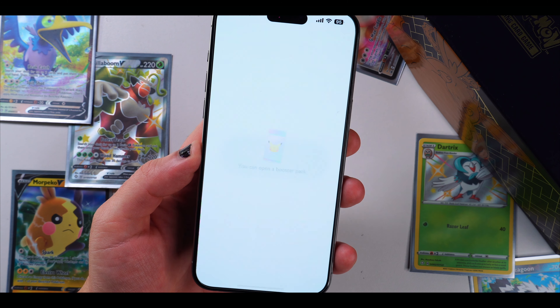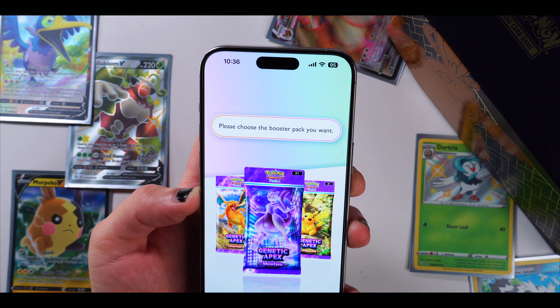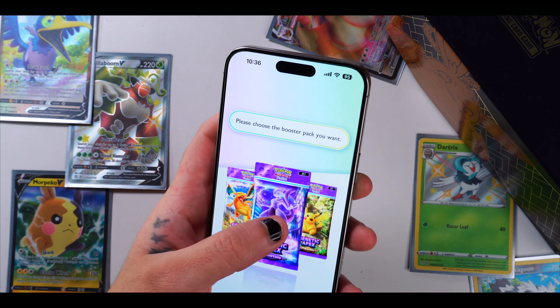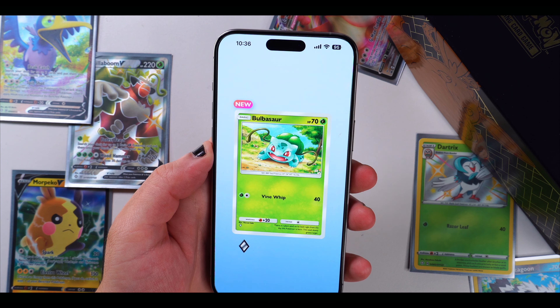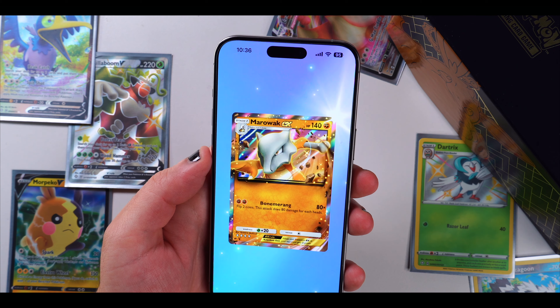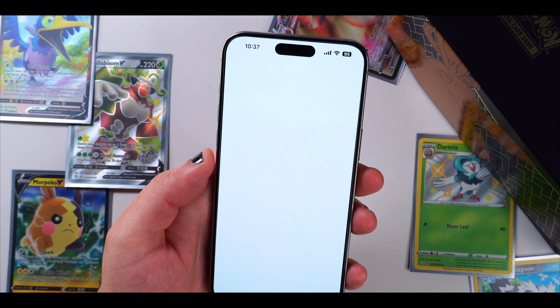You can open a booster pack — let's open our first one. Please choose the booster pack you want. We have Mewtwo Genetic Apex, Pikachu, and Charizard — I'm going to go with Mewtwo. There it is, let's rip it open. We got a Bulbasaur, Shellder, Dratini — tap the card to flip to the next one. Sandslash, and oh — Marowak EX!